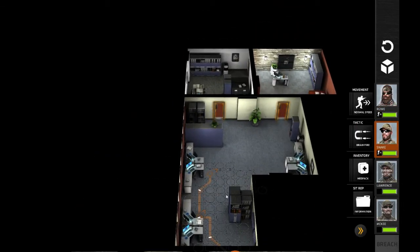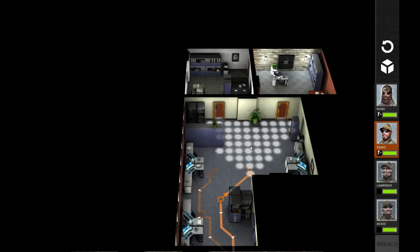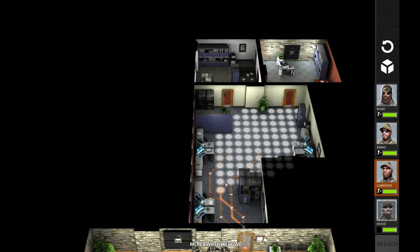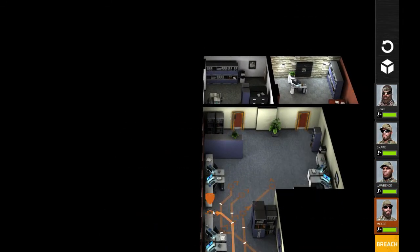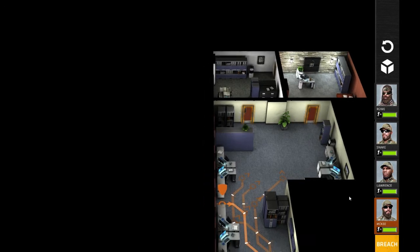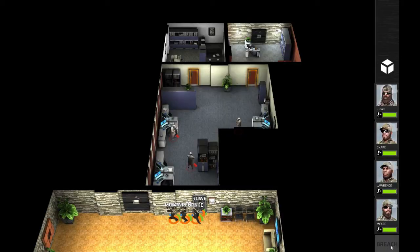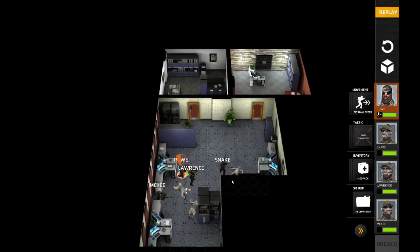The first entry into the room is the easiest. Especially this one, there's really nothing you can do. So you just stagger everybody and do the best you can. So we got the first three down. That was easily taken care of.